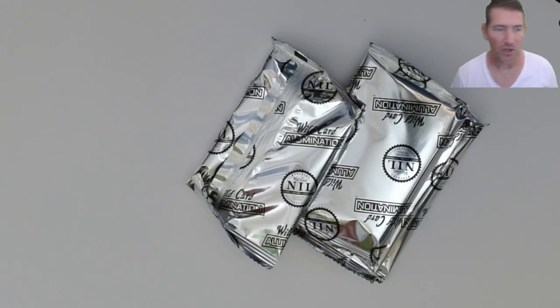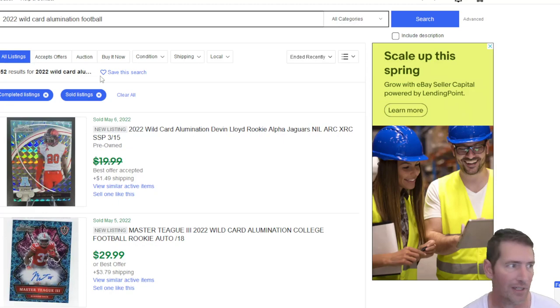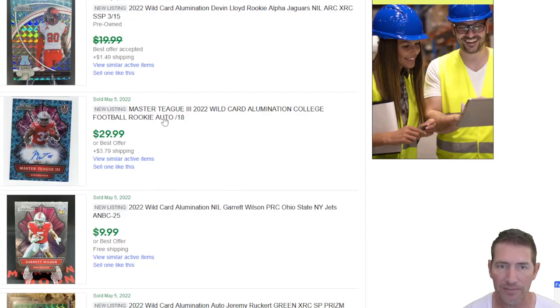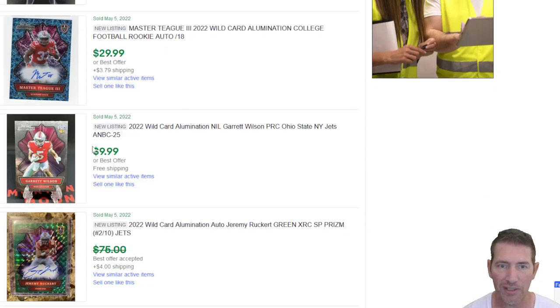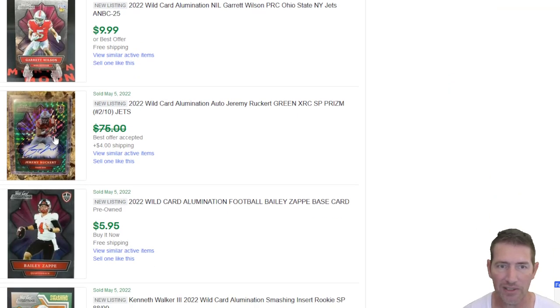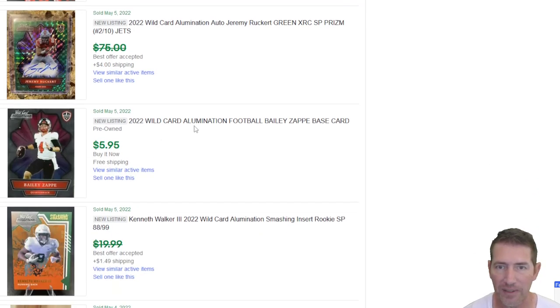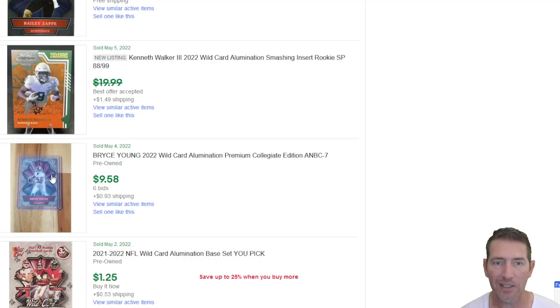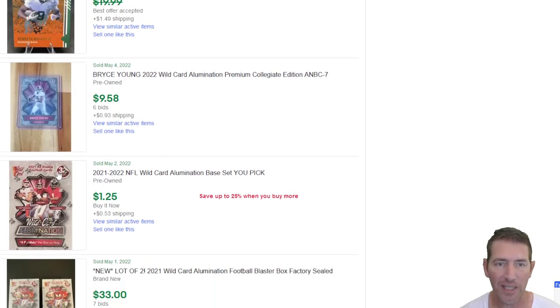Let me show you some of these cards — they look pretty decent. I was looking on eBay real quick: 2022 Wild Card Devon Lloyd sold with a best offer, nice parallel there. Rookie auto numbered to 18, sold for 30 dollars. Garrett Wilson for 10. There's a nice looking card — Jermaine Rocket. Then we've got Bailey Zappe. Rice Young for 10 bucks.